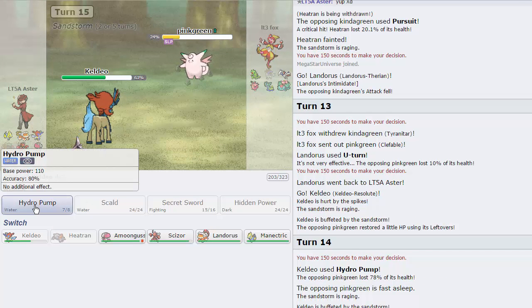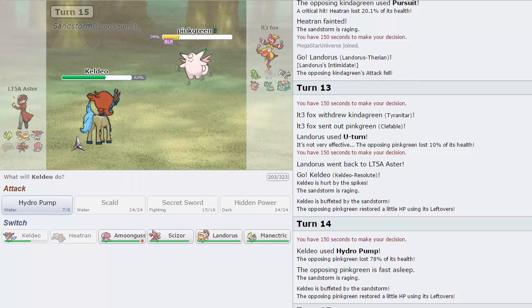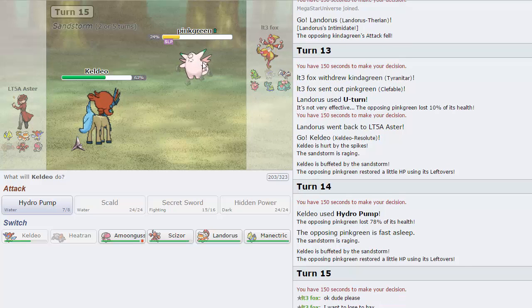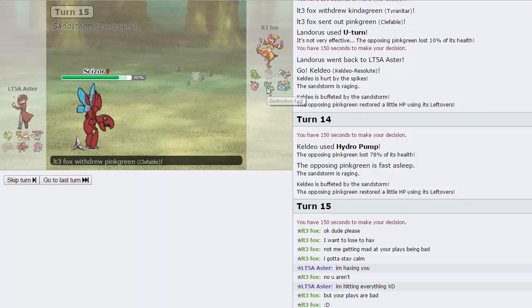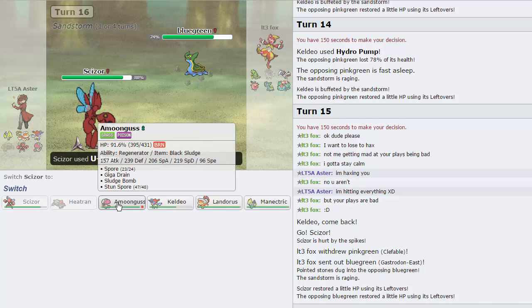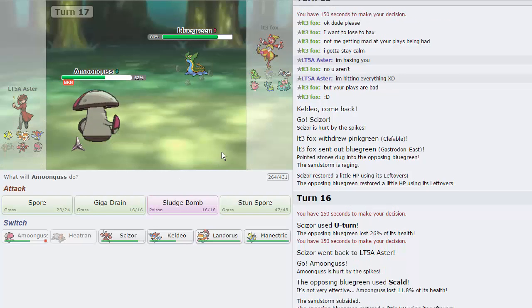I'm just going to Pump here — that is going to do 78% to this Clefable, which is very nice. It's weakened now. He's like 'okay dude please, I want to lose to hax, not to your plays being bad.' I'm haxing you — I'm hitting everything. So we're going to double into Scizor right here because I expect him to go into Gastrodon at this point. Yep — not that this handles Gastrodon too well, but I have an Amoongus in the back which does. I just wanted some U-Turn initiative just to get off some damage. We see that this thing is possibly not physically defensive because that U-Turn did a lot.